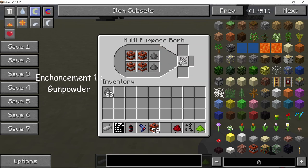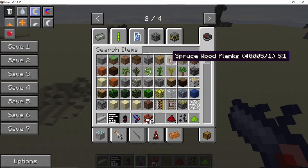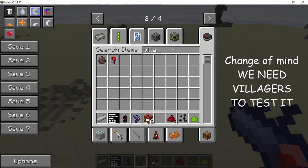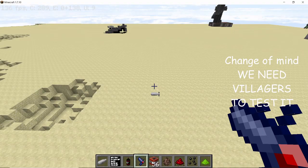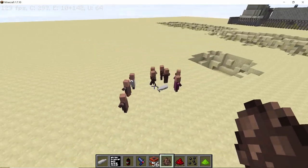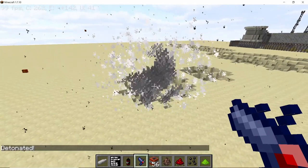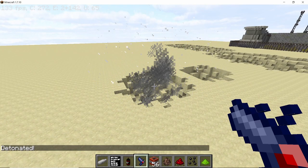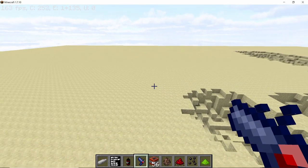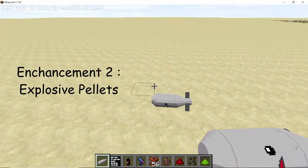First let's test the gunpowder enhancement. Now that I've placed the gunpowder, this bomb has more explosion power. Let's spawn some villagers to make it more fun — boom! As you can see the explosion was way more powerful than just the base version of the bomb.